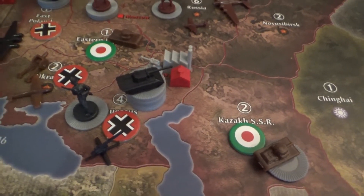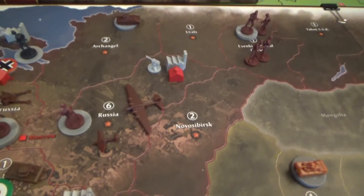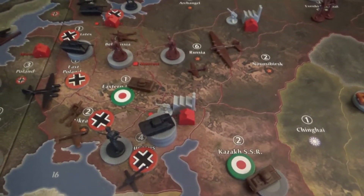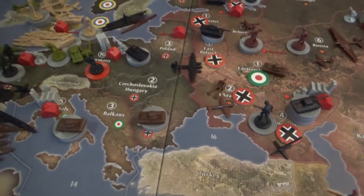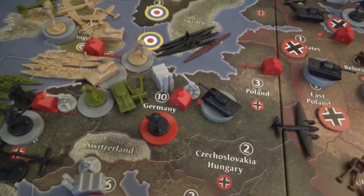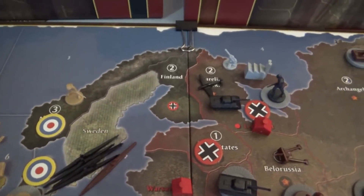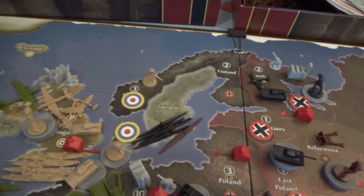The Germans have a good stack of tanks — about ten — at the Caucasus. The Russians are pretty empty in the center; they'll batten down the hatches and wait for the inevitable German onslaught, which may come this turn. There's a steady stream of Italian armor with no natural predators. The British took Northwestern Europe and the Americans landed there. Britain also took Norway, landing a unit there just to give the Germans something to think about.